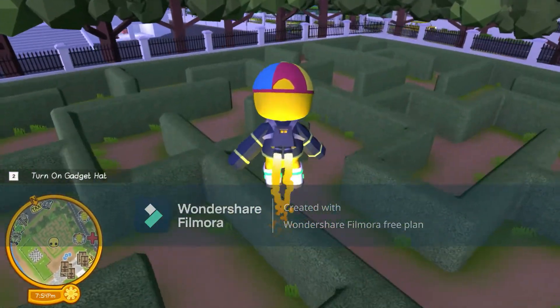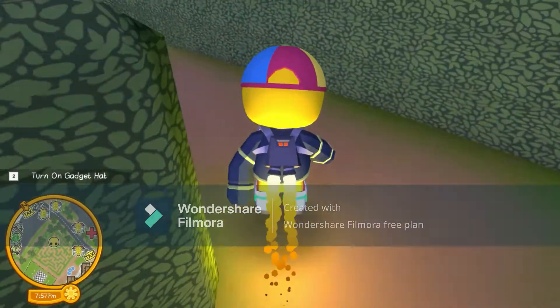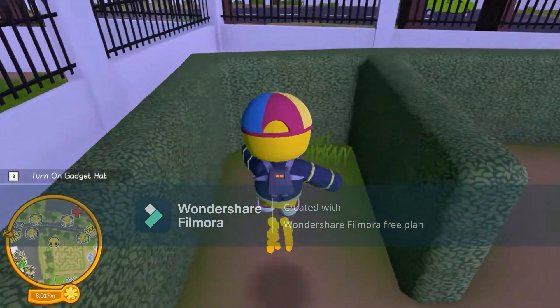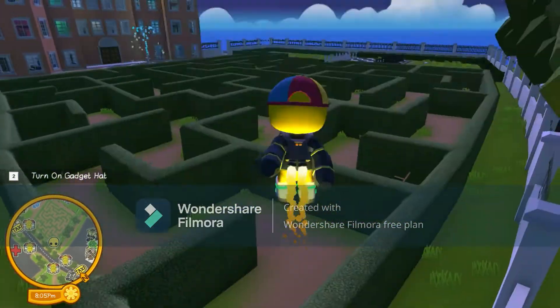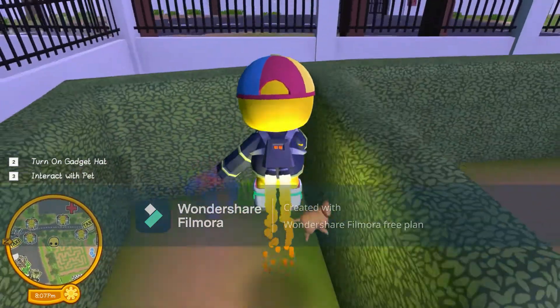What you're going to want to do is work your way over here to get this present. It's in the far bottom right — or if you see it from the other side, the top left corner.